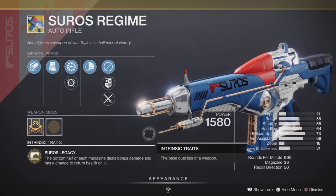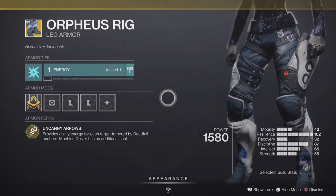Our weapon of the week is the Shoros Regime auto rifle. With the Shoros legacy perk it's going to be pretty decent in both PvE and PvP.